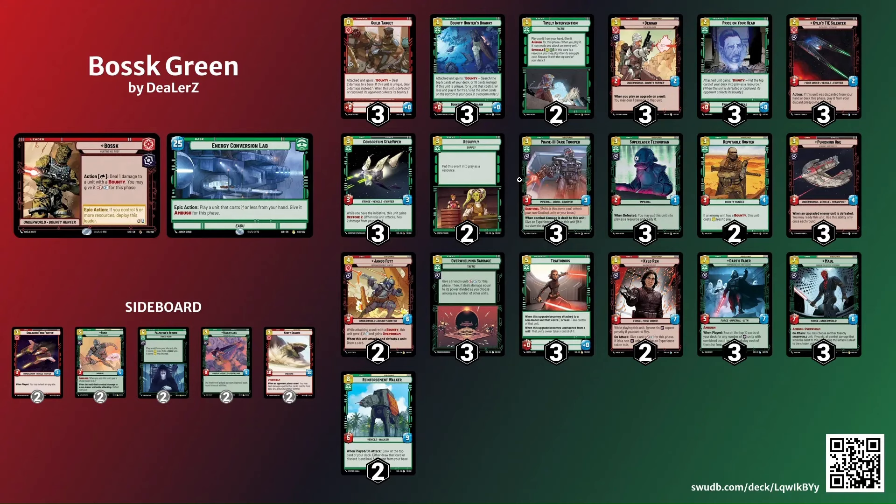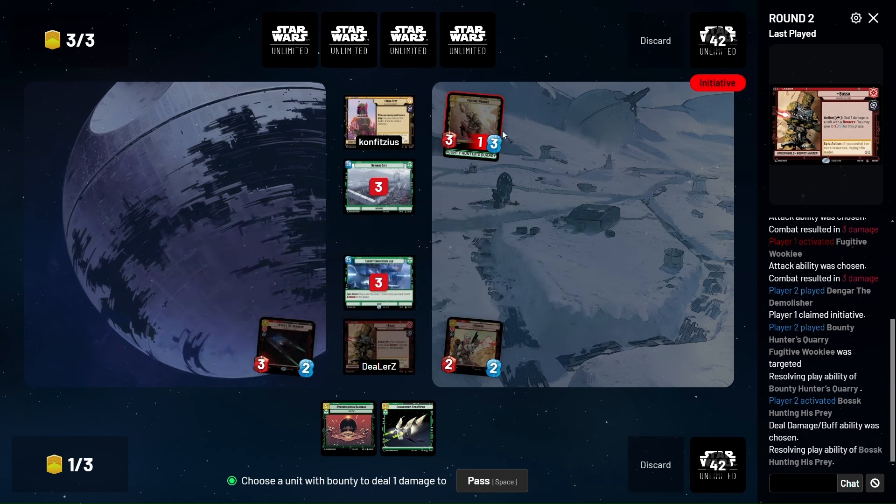We play Dengar and Bounty Hunter's Quarry here, and then Consortium and Barrage the next two turns. Let's just try it — I really just want to play this card. It's best when you have these series of turn-one plays. Let's just swing in first. I'll play this on there. You could have McClunky, that's definitely true.